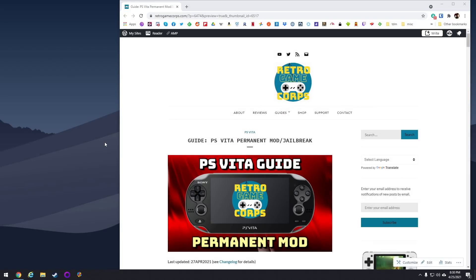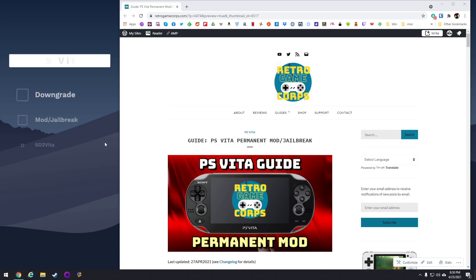Today on my website, I'm actually going to release a pretty in-depth PS Vita written guide, and it'll show you how to do most of the things I just talked about. But in this video in particular, I'm going to do two things: number one, I'm going to show you how to downgrade the firmware on the Vita so that you can do the permanent mod, and two, we're going to do the actual mod itself.